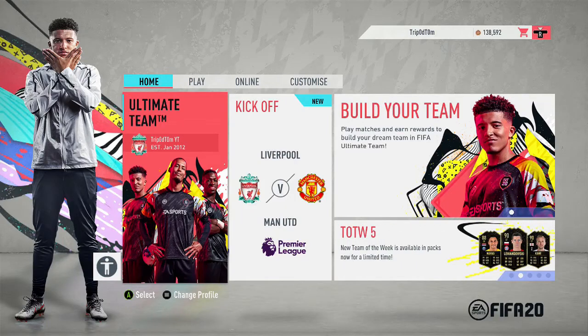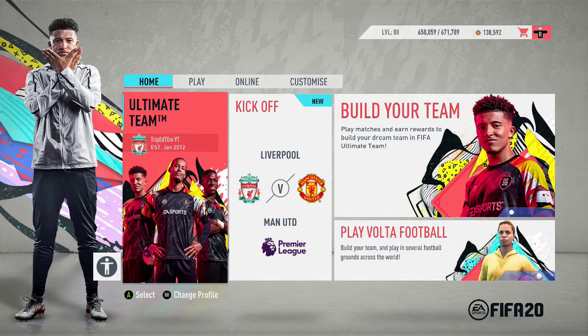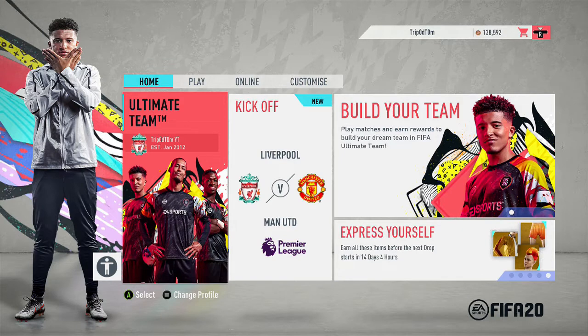Hey guys, this is your boy Trapper Tom and today I'm going to be showing you how to get the 'Going Down in History' achievement or trophy on FIFA 20. For this you need to win the UEFA Champions League final. Now this is a very simple and easy achievement but some of you might be lost or a bit confused as to how to get this one really quickly and easily.